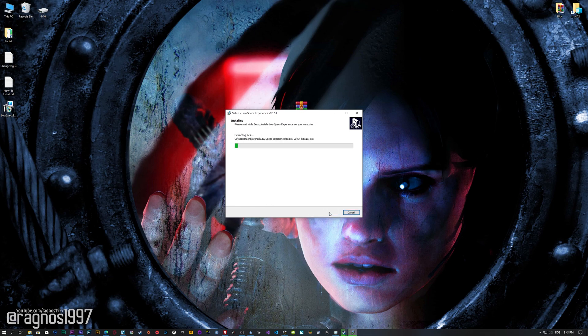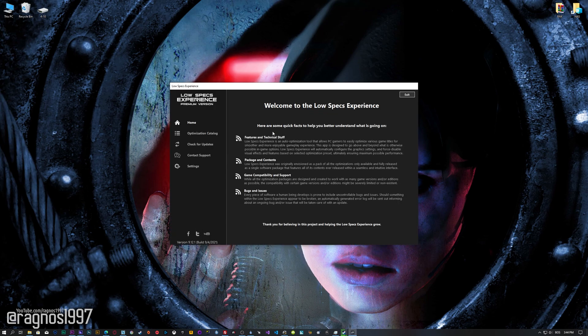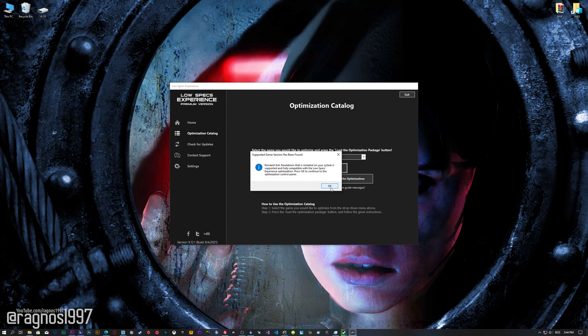First of all, start the installation process for the Low Specs Experience. Once it's done, start it from the newly created Desktop shortcut and select the optimization catalog. From this drop-down menu select Resident Evil Revelations or Resident Evil Revelations 2, and then press load the optimization package. Now, if the Low Specs Experience does not automatically detect the game version, simply select the game installation directory, press OK and the optimization control panel will load.